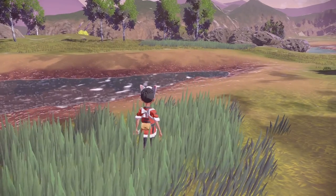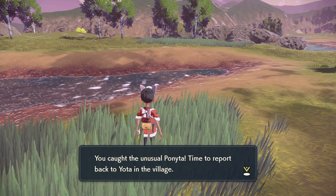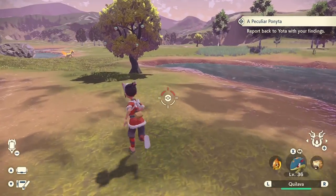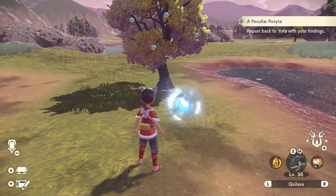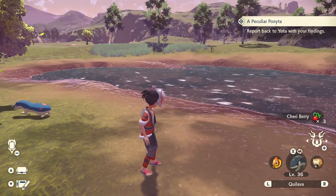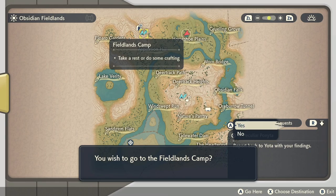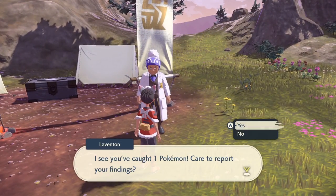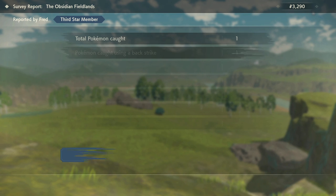We got it! It says 'You caught the unusual Ponyta. Time to report back to Yoda and the village.' Let's go report. We got one Pokemon to report — that shiny Ponyta. Let's head back to the map and return to the village.